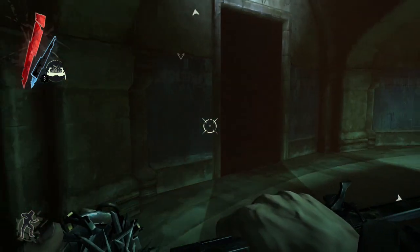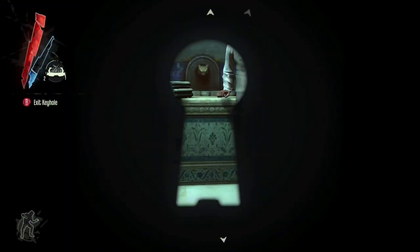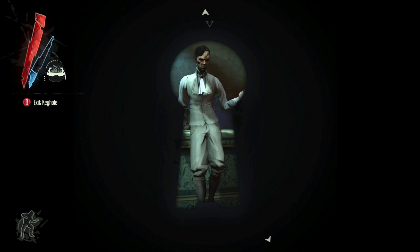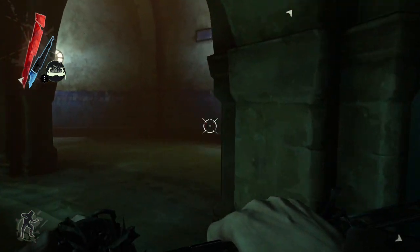There are several ways to access the target. One would be to find the key for this door, because it's an unbreakable door. Another would be to use a fish, which is in the pond, and infiltrate that way. The other way is to make it look like an accident — and so this is what we're going to do here.